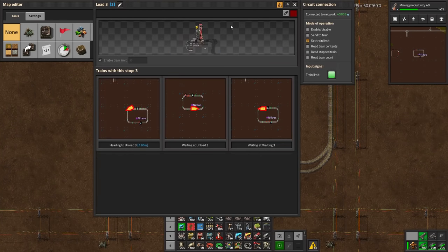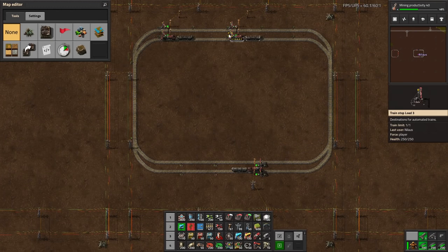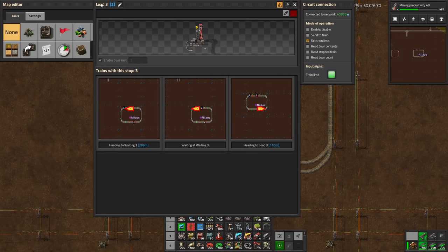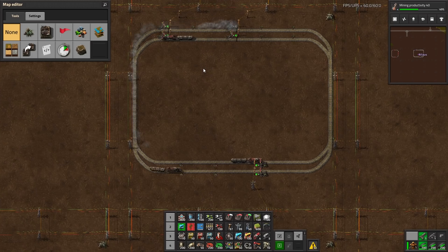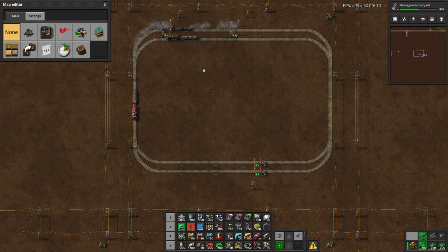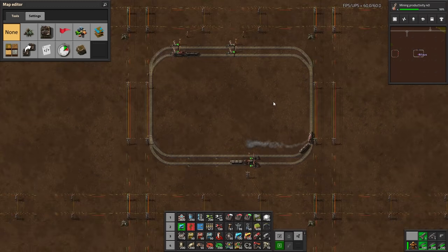The only way to solve that is by giving these stations specific names — instead of all being called 'Load 3' so they can mix, you have to hard-code them so that the train from Load 3 must go to Waiting 3-1, and likewise for the others. For example: Load 3-1 and Waiting 3-1. That's the only way to do it. But if you do that, you've ruined the entire train system because you can no longer use the train limit. You can no longer have a pool of trains all doing iron plates and going to wherever iron plates are needed. You've hard-coded your trains and lost all the benefit of the flexible train network.